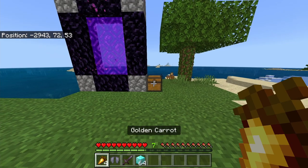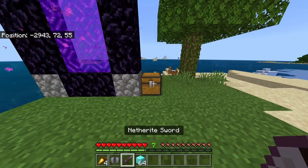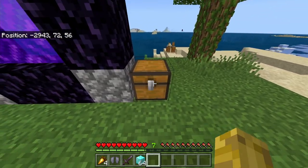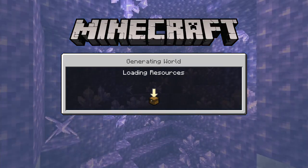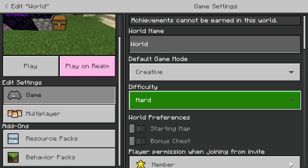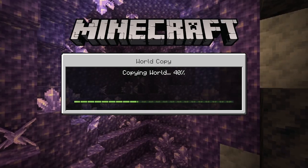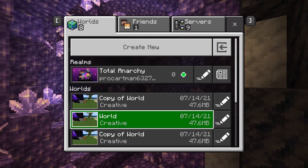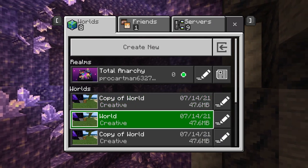The first thing you want to do for this duplication glitch is take the four items out of your chest and put them straight in your hotbar. Then you want to walk up to your chest, face it, and then just save and quit your game. Then you should come to this area right here. Then you want to make a copy of your world — scroll all the way down, click copy world, and make a copy. This way, if your items do get deleted, you can go back to your copy so that none of your items get deleted.